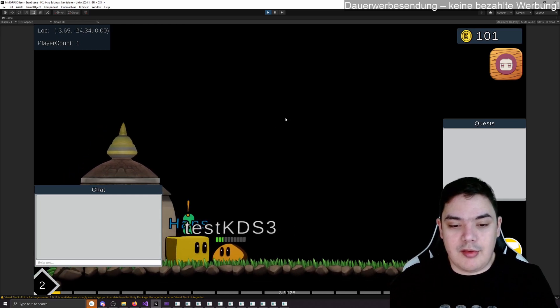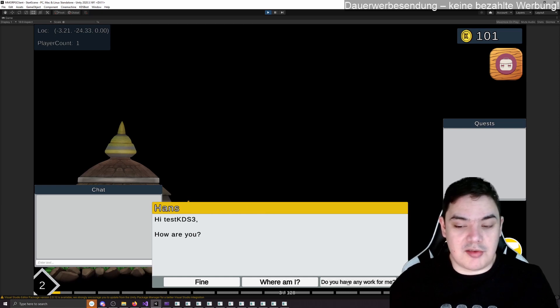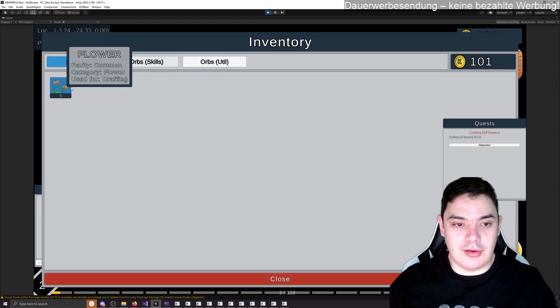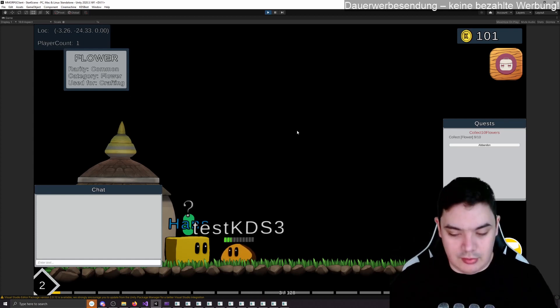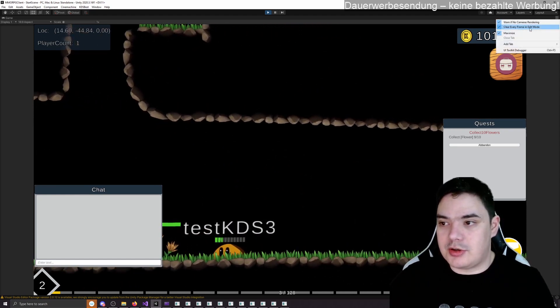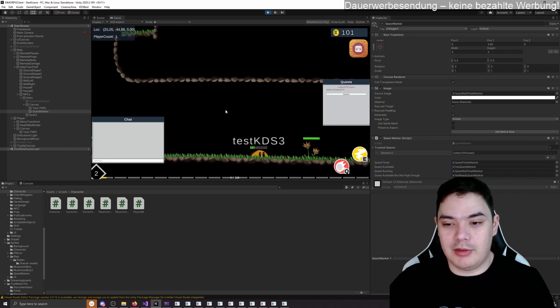The quest marker is orange, so Hans has a quest available. We can ask him if he has work for us and he will give us a quest. We can accept the quest — we need to collect ten flowers but we only have nine. Let's go back down. I should have collected ten already, but I wanted to show that he now has a great question mark because the quest is running but not finished.